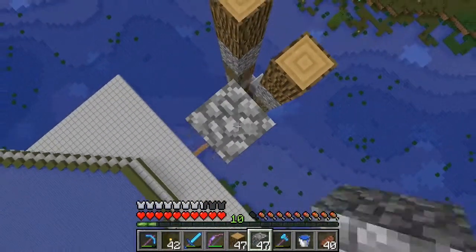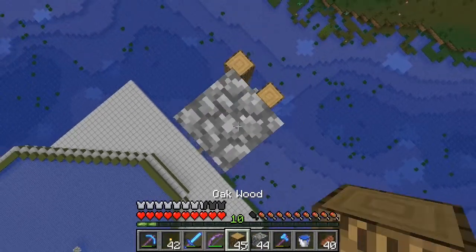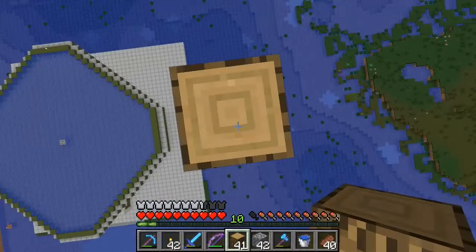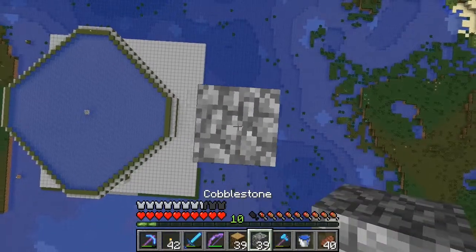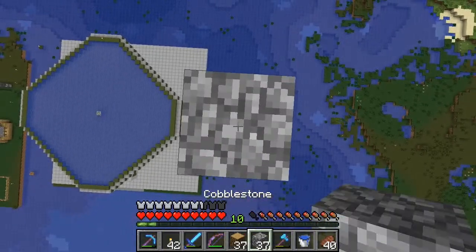It seems that there are more people working on MCEdit now, and it's improved. They actually do have a version in 1.8 and it seems to work well. So I took the witch farm in MCEdit - I selected all of it and moved it down by one, which is what I thought I needed to do. And the top platform still spawned normal mobs and I don't know why.